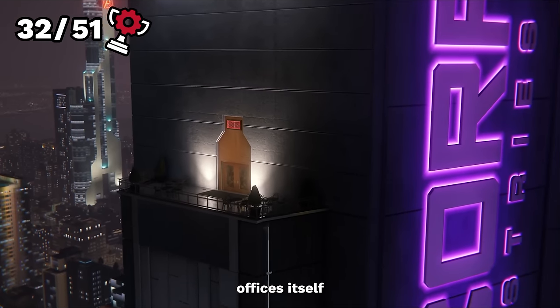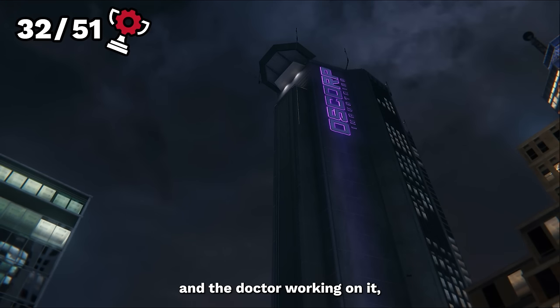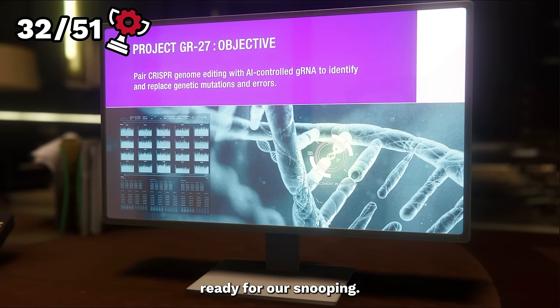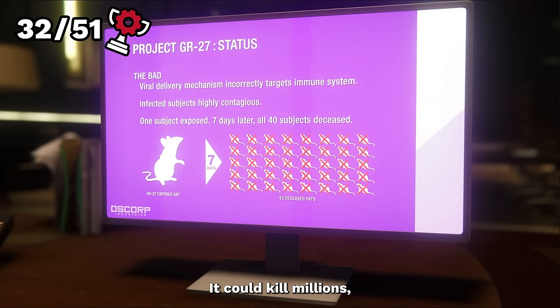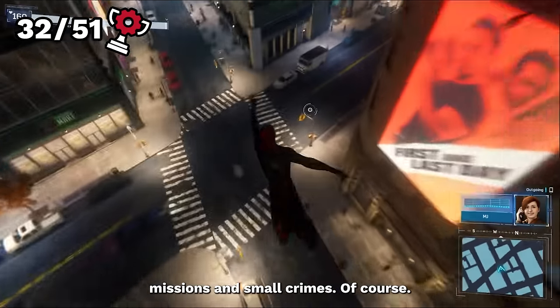So we decide to raid Oscorp's offices itself to find out what this Devil's Breath actually is and the Doctor working on it. We find a computer perfectly open and ready for our snooping. We find out that Devil's Breath isn't actually a biological weapon — it was initially designed as a cure for genetic disorders, but its current state does pretty much the opposite of that. Hence why the demons want it. It could kill millions.